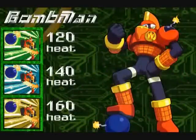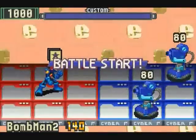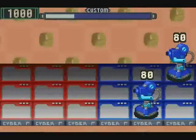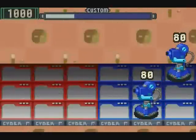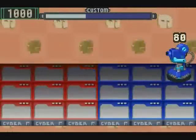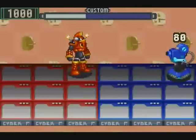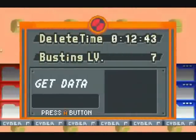Next up we have Bomb Man. Despite not being Heat Element himself, his attack certainly is. Once called in, he kicks one of his bombs three panels forward and it detonates in a cross-shaped blast. He can even land his bombs on occupied panels and they'll still go off. The blast goes the entire range of the enemy field, but of course that means he can't attack anything that appears on your side.